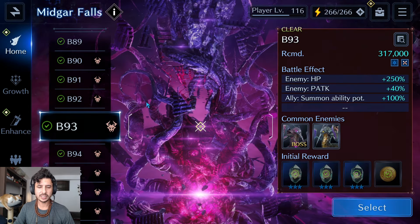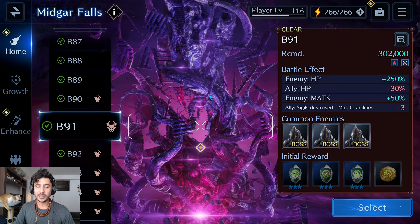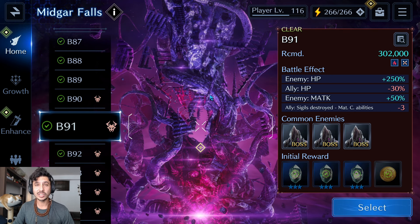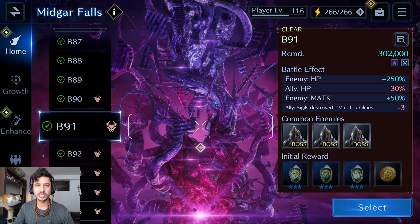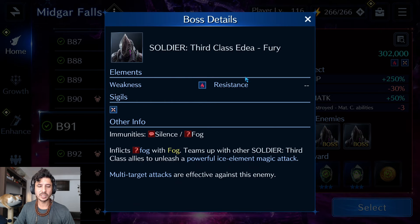My maximum floor is 95 right now — I've just been really busy and I'm slowly putting these out as I go, hopefully to entertain or help you get through these floors. Floor 91 consists of three enemies we've all seen before. They have basically no immunities — they can't have physical defense broken or attack broken. They do inflict fog, so we'll be bringing a fog cure on Barrett. Fog raises the ATB cost of magic abilities, so it's not super potent, especially with a physical DPS like Cloud.